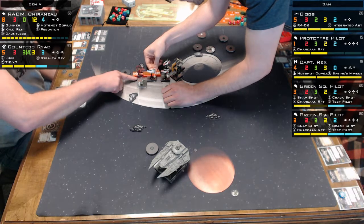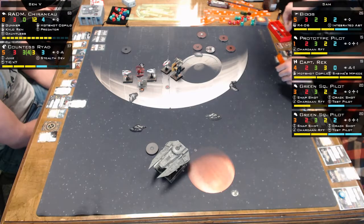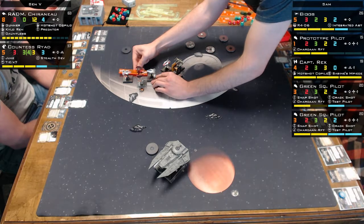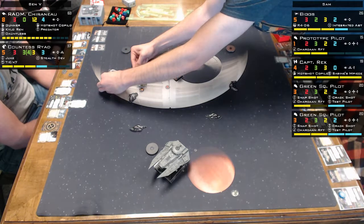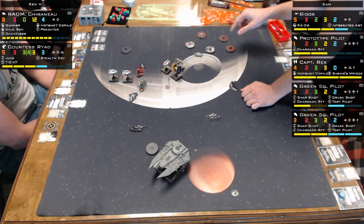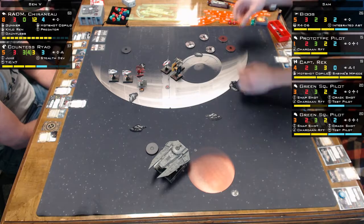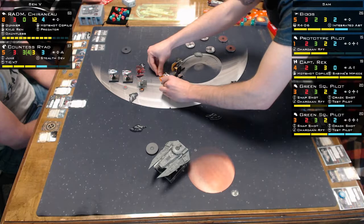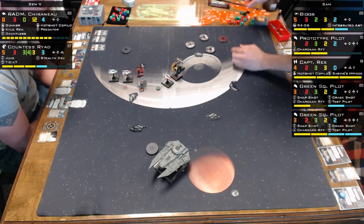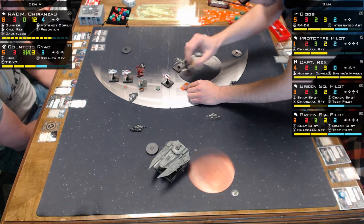Has Countess Riot moved yet? No, she's still to come. I don't know who has initiative - Countess moves at the same speed as Biggs, so I don't know who moves first. They're doing a three-flip, expecting her to do the K-turn too. Do you think you can do some shenanigans with Captain Rex and try to get a block on the Decimator?